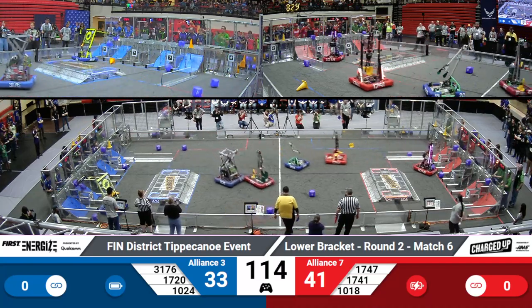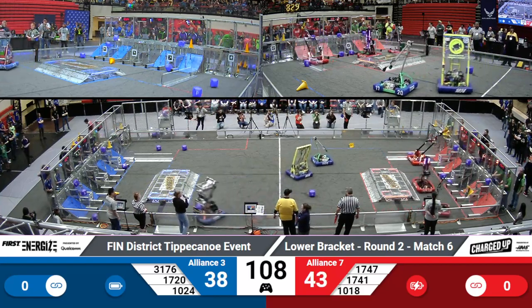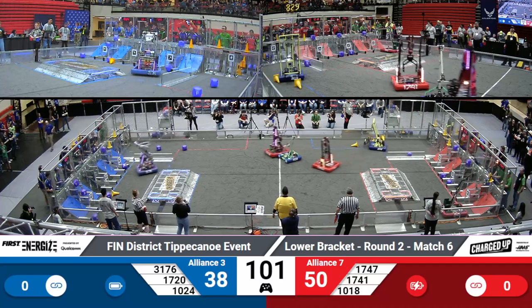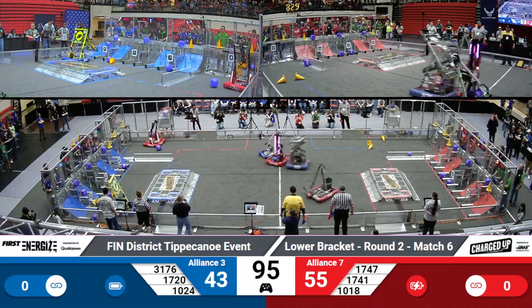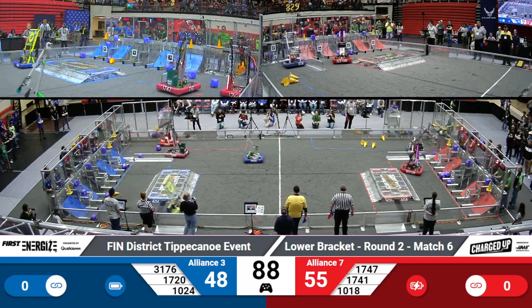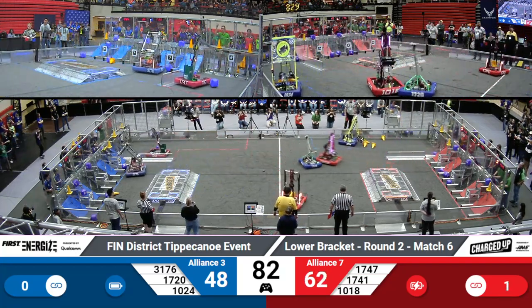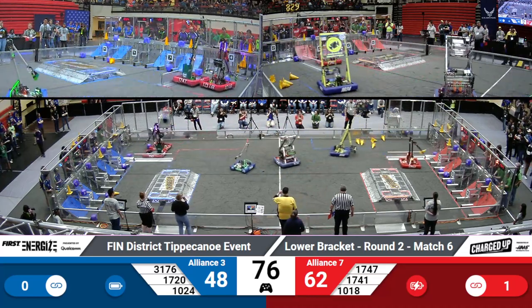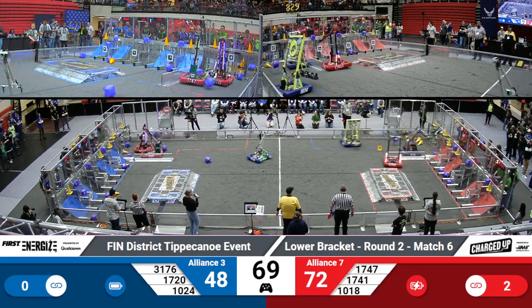Looks like Fixed Gears is playing some defense against the red alliance. Harrison Boiler Robotics and Redalert both come back through to place cones for the red alliance. Fixed Gears is not making it easy for the red alliance to get to their loading zone. But Pike Robodevils makes it through and places a cone, but it looks like it bounces into the next row. That doesn't matter because they're able to easily pick one up and place it where they wanted to, creating a link. Redalert lining up that cone to finish their link for the red alliance, and they are able to do so.